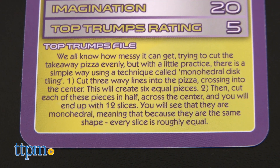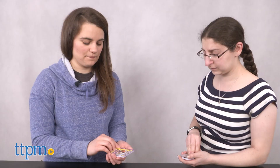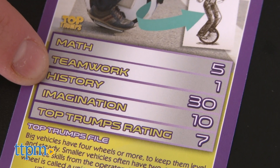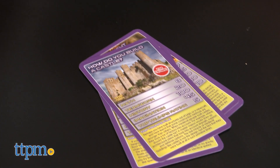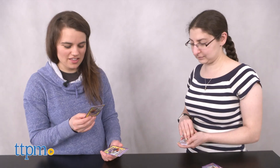To play, simply shuffle and deal all the cards, then one player will choose a category on the card and call it aloud — let's go with history 30. All the players then call out the numbers in the same category: history 100. The player with the highest number wins and collects the other player's cards. The player with the most cards at the end wins.